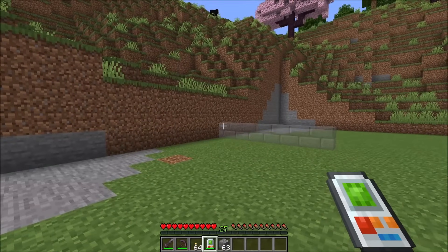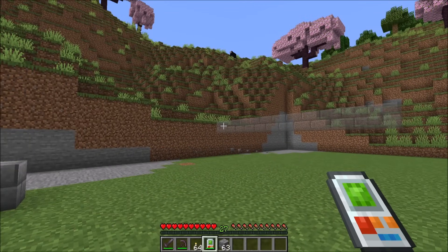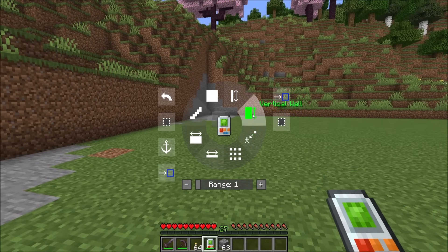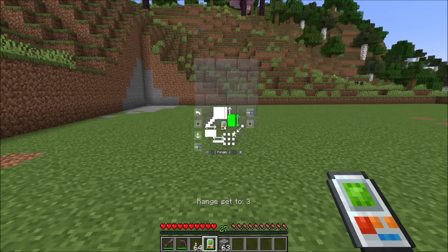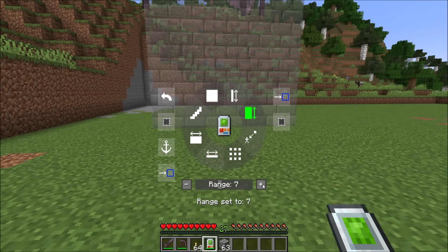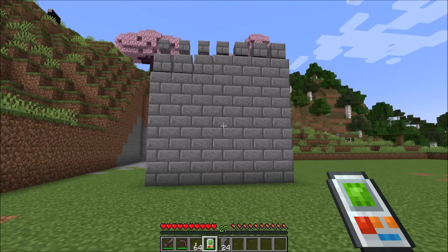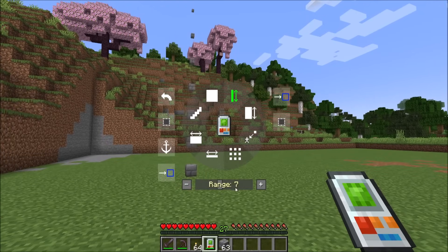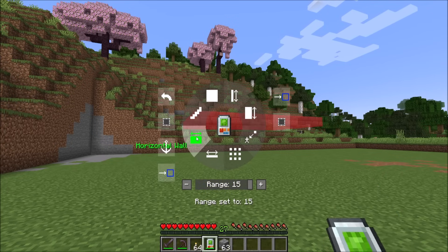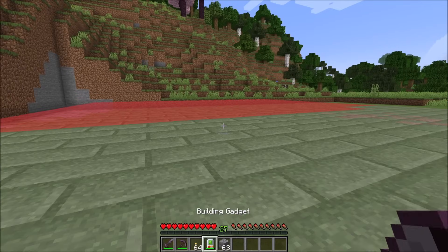You'll notice it's taking blocks out of my inventory every time it builds, and it's returning them to me every time I undo. Switching around building modes is easy, and there's a bunch of different ones. Vertical wall will build a wall of blocks upwards. So you'll notice here that as I make this bigger, it'll build, for example, a 7x7 of blocks. There's vertical columns that'll just build 7 blocks up, and you can adjust the range as high as 15. There's a bunch of different modes here: horizontal wall, surface mode, all kinds of other stuff.